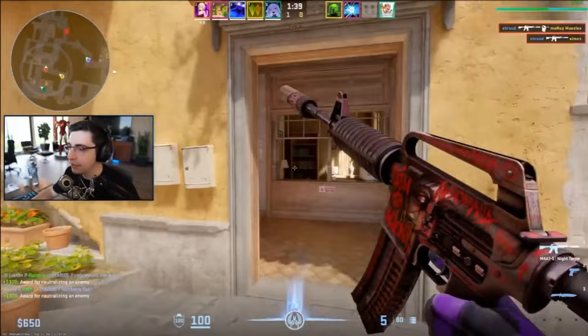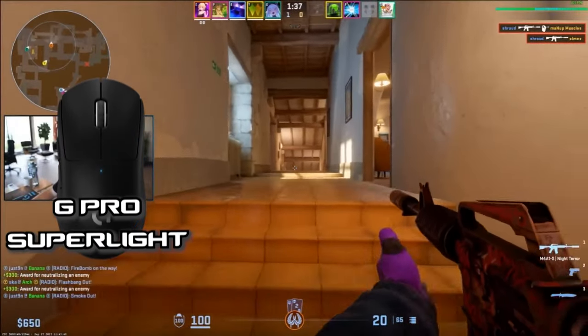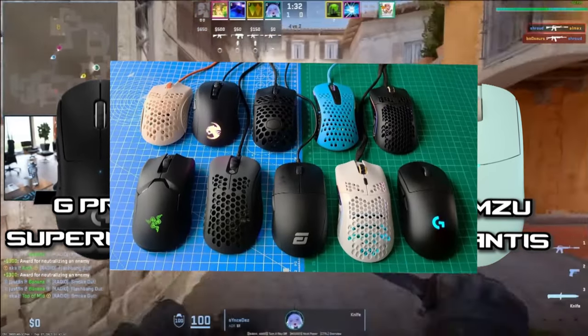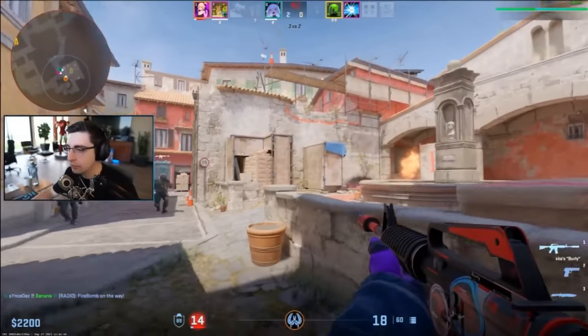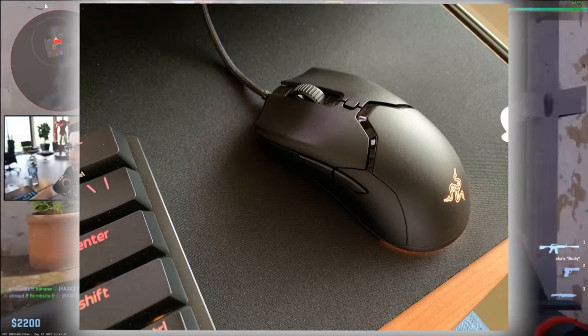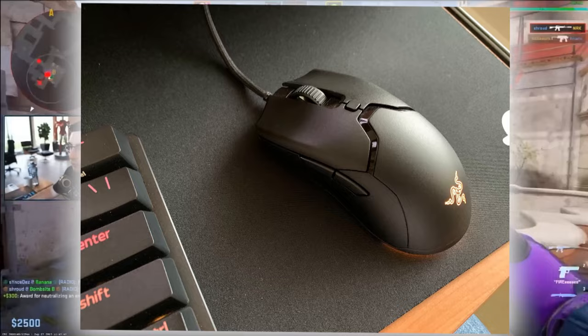For recommendations, if you're looking for a safe shape you can try the G-Pro Superlite. For claw grip, look into the Lamso Atlantis, and for fingertip, most small mice will do the trick. If you're really on a budget and can get over having a wire in 2023, check out the Razer Viper Mini, which still holds its own so many years after release.